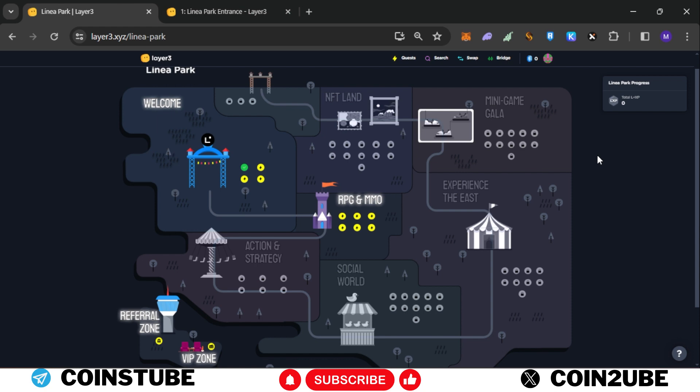Before starting this task, you need to first click on the link in the description — that is my referral link. If you join with my referral link I will appreciate it. Once you come on this page, you need to log in your wallet. You also need to connect your Twitter, Telegram, and Discord in order to get all your points and make Lineup Park workable.